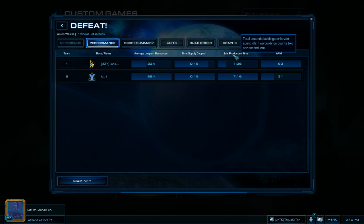The metric counts total seconds buildings or larva spent idle — so hatcheries are considered idle whenever a queen is not being produced. This skews the data and makes idle production time really difficult to use as a meaningful metric for Zerg players. What I'd suggest is, instead of measuring how often a queen is or isn't being produced, measure how often a hatchery is or isn't producing a larva. A hatchery with three or more larva doesn't produce more on its own, but with fewer than three it produces larva roughly every 15 seconds. That's what would be useful to track — switching from queen production to larva production out of hatcheries.